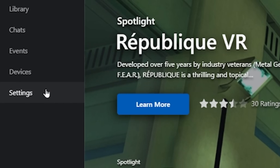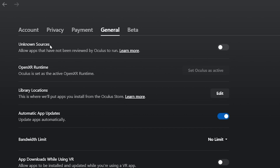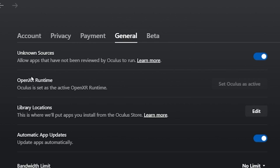Then what you want to do is go down to Settings, go to General, and then go to Unknown Sources and check that. Just press Allow. This is so that we can get Roblox to run through this program into our VR headset.